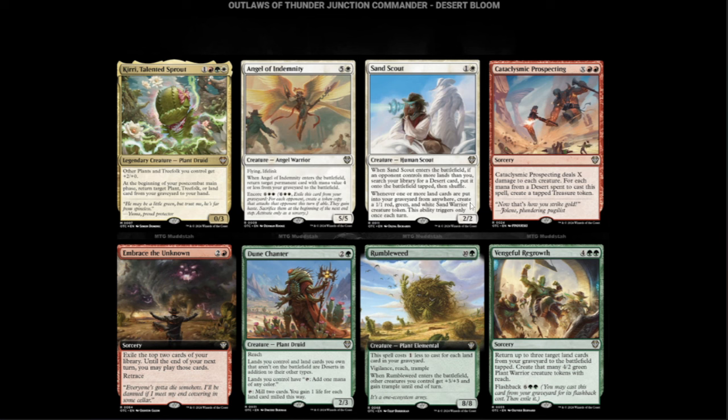Sand Scout — white and one for a 2/2. When it enters the battlefield, if an opponent controls more lands than you, search your library for a desert card, put it on the battlefield tapped, then shuffle. White mana fixing — when did that start becoming a thing? Whenever one or more land cards are put into the graveyard from anywhere, create a 1/1 red, green, and white Sand Warrior creature token. This ability only triggers once each turn.